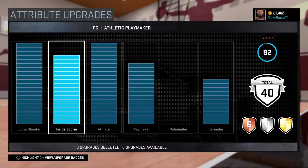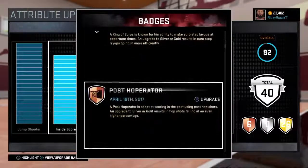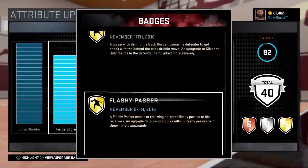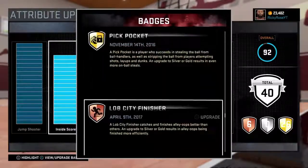I'm going to start off by showing you my attributes. This right here is my point guard. I'm not going to show you my shooting guard because he doesn't have all the badges I really want on him. But these are all the badges — the only reason you see those bronze badges is because I'm going to do videos on them and I just got them today, but as you can see I got the majority of the badges that I want.